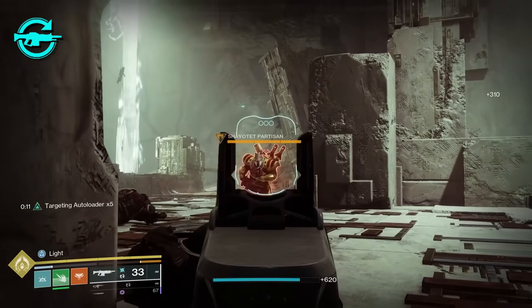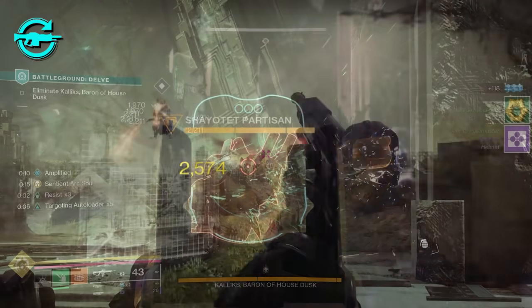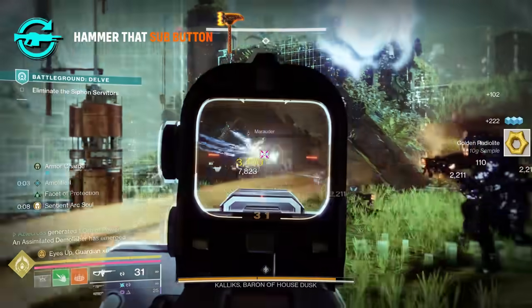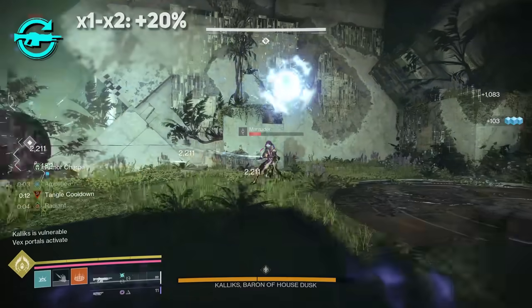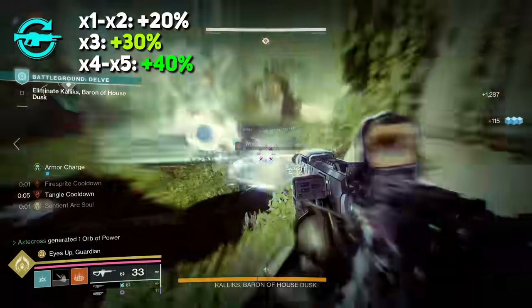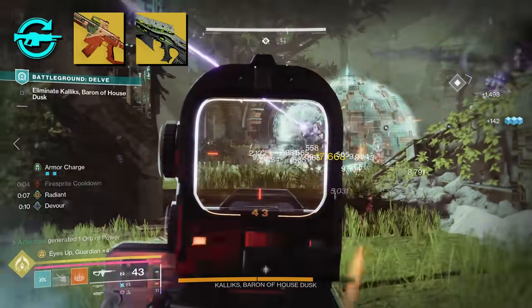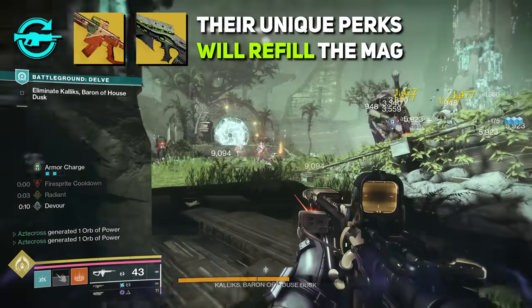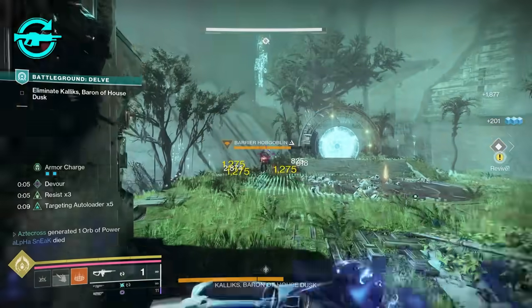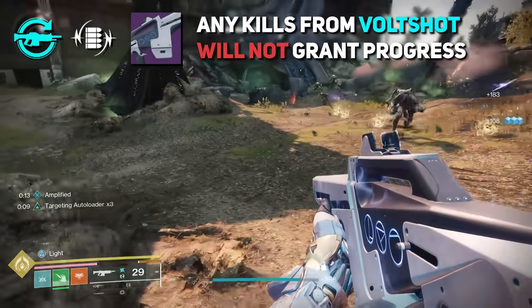At max stacks we hit for 2,059 damage, but applying Radiant increases that to 2,574. We always want to make sure things stack, and here there are no issues. As for the ammo refilled — at one to two stacks this is 20%, three stacks is 30%, and at four to five stacks it refills 40% of the mag. This perk beautifully synergizes with guns like Kvastov and Necrochasm, as kills from Ricochet Rounds or the Cursed Thrall Explosion refill the magazine, granting progress toward Targeting Autoloader. Interestingly, it does not work with Volt Shot.